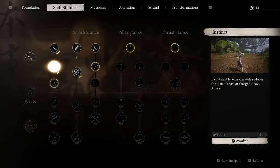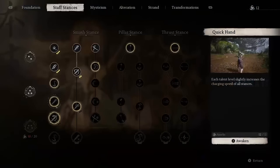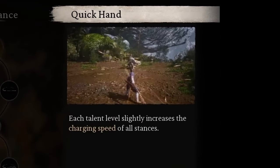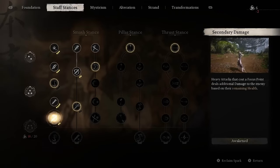Three more points will go into Instinct, which will reduce the stamina cost for all the charged heavies you're going to be doing. Moving to the third and final section of this skill tree, you'll put four points into Quick Hand, which increases charge speeds for every stance's heavy attacks, and four more points will go into Secondary Damage.